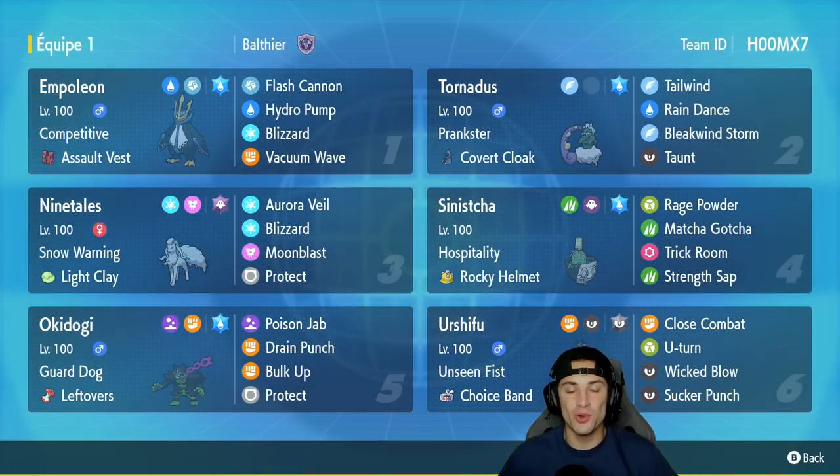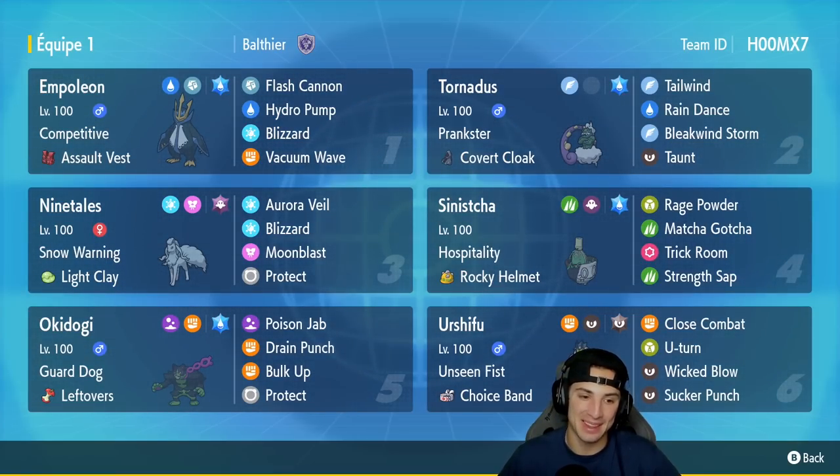There you go ladies and gentlemen — showcasing Empoleon on the ranked ladder. Absolutely love this Pokemon and used it in all three battles. 2-1 winning record, can't complain. Okidogi was really good today as well, alongside Nine Tails, Tornadus, Sinistcha, and Urshifu — this team was super strong on the ranked ladder. That's gonna be it for today's video. If you enjoyed, smash that like button, and if you're new click that big red subscribe button. I'll catch you on the next one — peace out everybody.